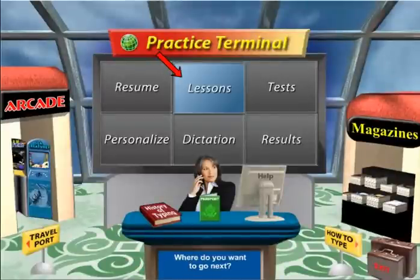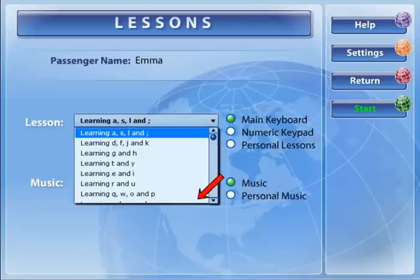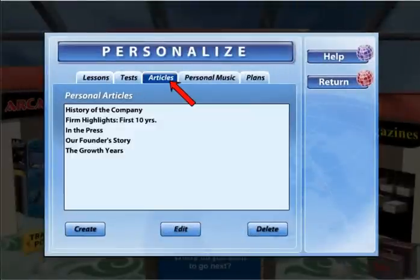Visit the Lessons and Tests areas to practice whatever you choose. Here there are many new lessons with specialized skill development content. You can even create your own personal tests, lessons, articles, and plans using any text you like. Just click the Personalization button and then click the appropriate tab.